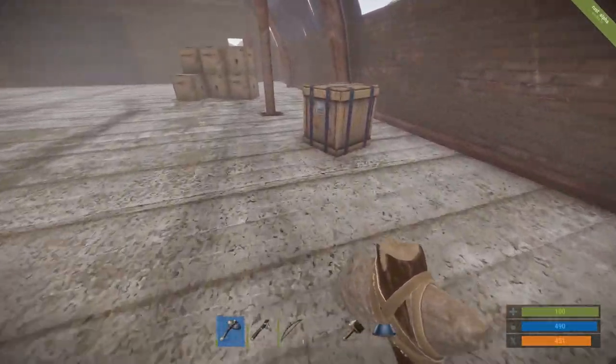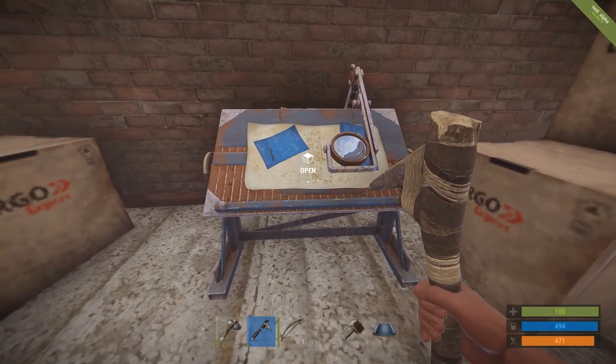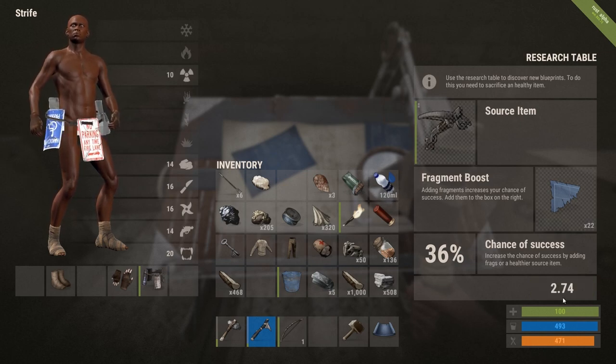Alternatively, if you find an item you want to build again later but don't know how to craft, find or build a blueprint table. Place the item you want to learn about in the table, followed by blueprint fragments to increase your success rate, and hit the study button. You may learn how to craft the item, but you may also break or lose the item.